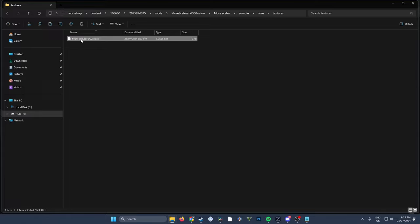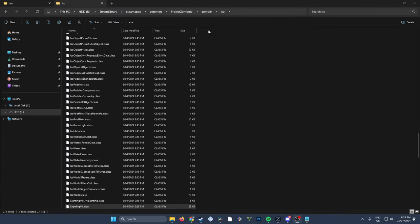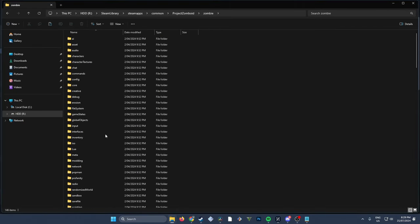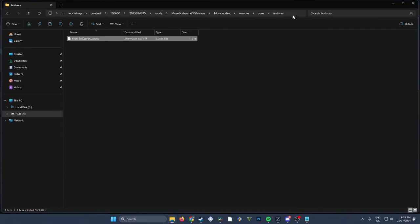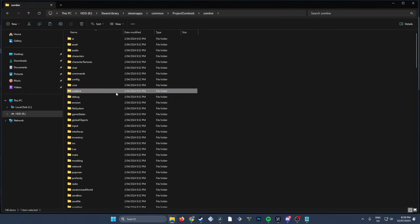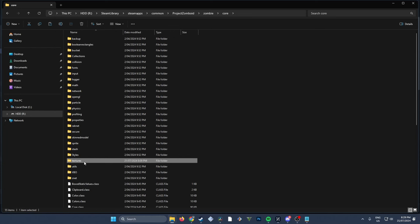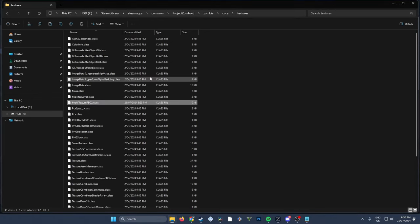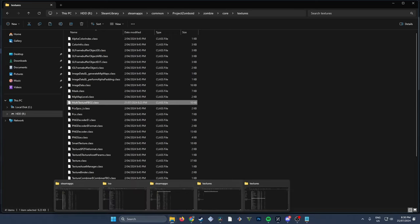Go ahead and copy that file — you can drag and drop too. Now minimize that folder, then right-click on Project Zomboid again and Browse Local Files. Go into the Zombie folder and we want to follow the same folder structure: Zombie, then Core, then Textures. Paste the file here, replace the file in that destination, and that's half of it done. Now when you boot up Project Zomboid, in the Options you will see those extra zoom levels.